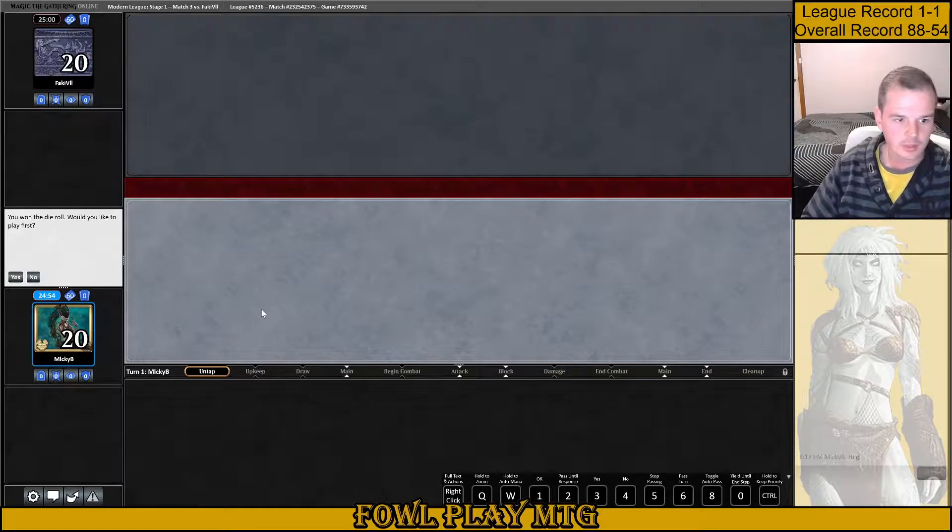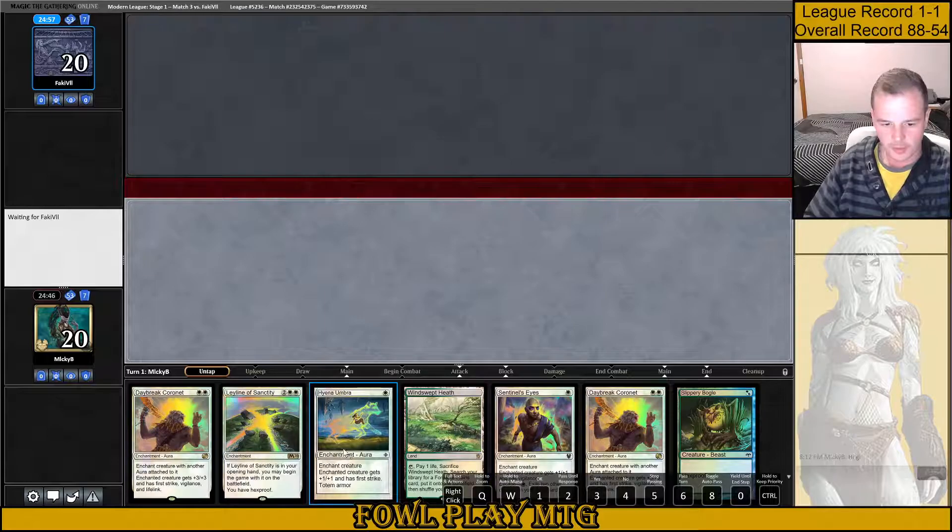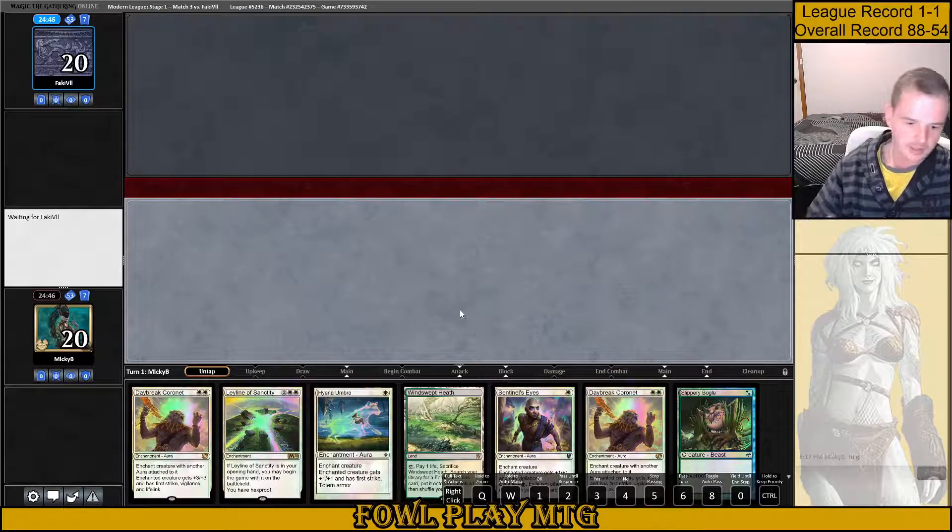Looks like we won the die roll here, we're going to be on the play. Fakie 7? Alright, hand looks like a pretty decent keep to me. Got Leyline Protection, we got Totem Armor, we got Vigilance. All of this seems pretty strong. Hit our second mana, jam that Lifelink — really, really high reward hand here, just for hitting that second white mana source.